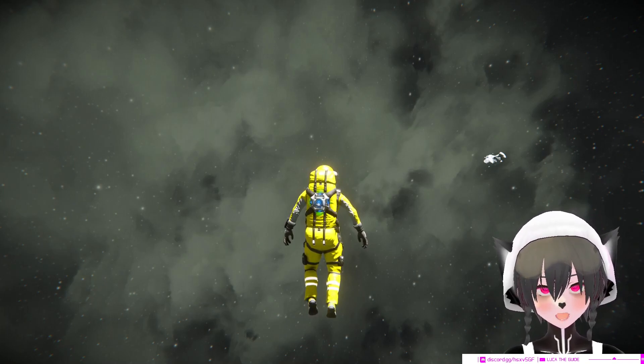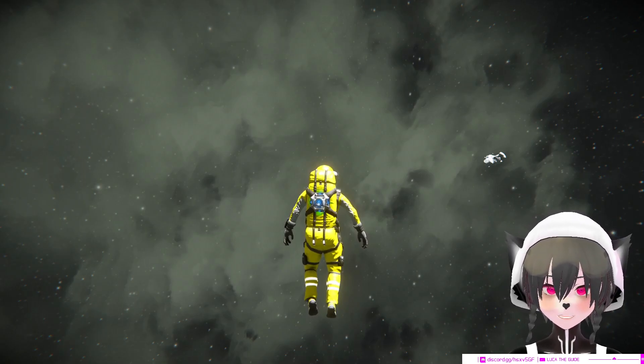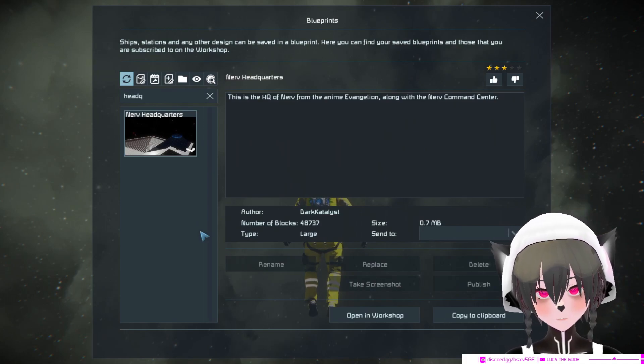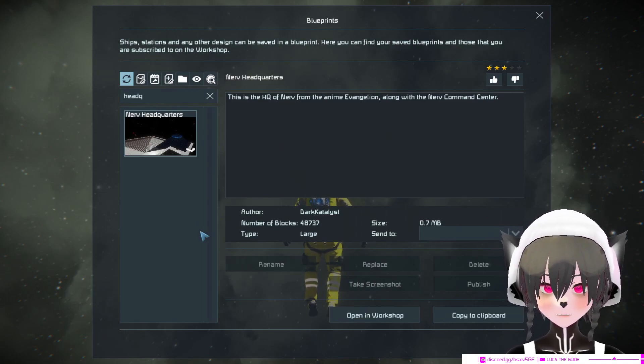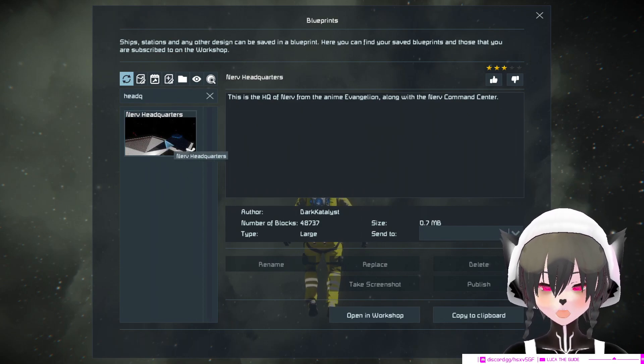We cannot load them. We need to find the oldest item that is not posted as a world. The oldest blueprint we can download from the Space Engineers workshop is the Nerf Headquarters by Dark Catalyst.